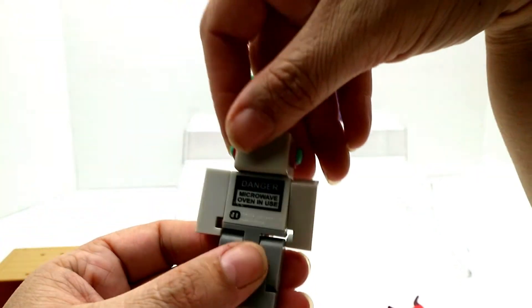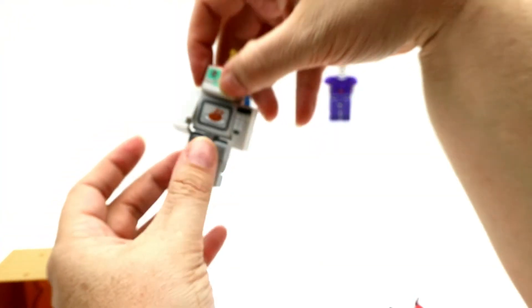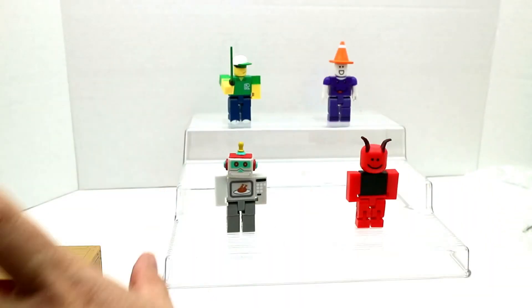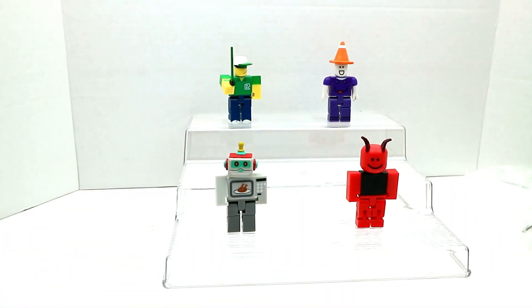Look — it says 'Danger: Microwave Oven in Use,' and Ripple sure just did a ripple — he knocked everybody down! So here are the guys we got. I'm so happy with all of them and not to get doubles. Comment below which one is your favorite.